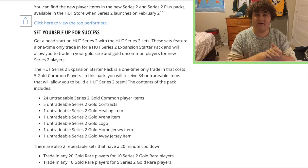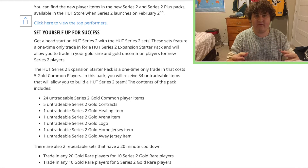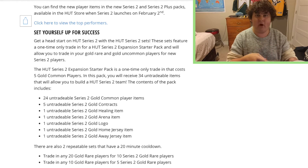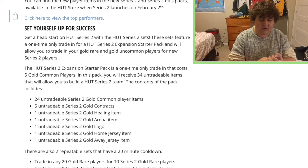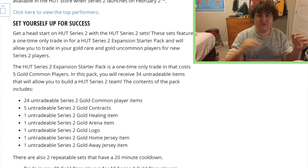Starting tomorrow you are going to be able to start earning these players. What you can already start doing tomorrow is you can put five gold common players into a pack. The starter pack that they give you at the beginning of the game is going to resemble this pack — you're gonna get 24 common HUT Series 2 players, five untradeable contracts, one healing item, one arena, one logo, and two jerseys.